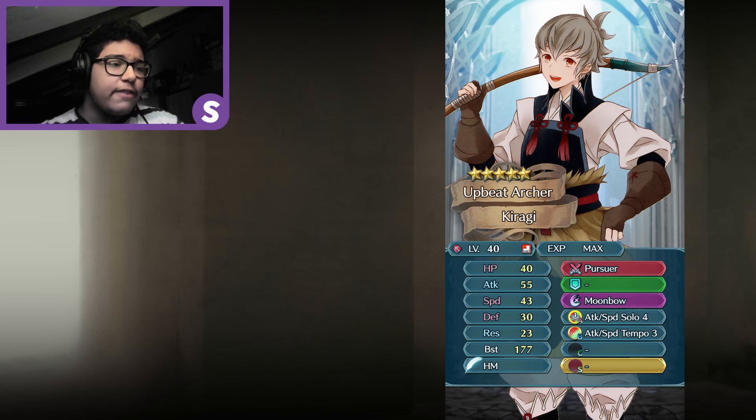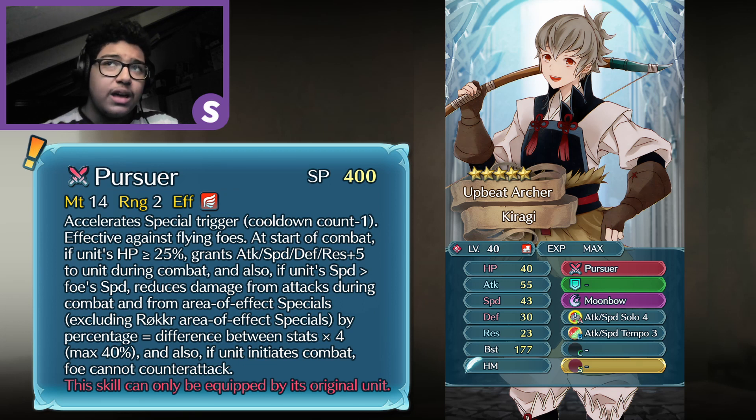For his kit I gave him a personal weapon called Pursuer. This weapon is a Yumi and is only attainable by Snipers in Fates, but since Kiragi can become a Sniper I decided to give it to him. Pursuer has 14 Might, range 2, and has Slaying which accelerates special trigger cooldown count by minus 1. It's effective against flying. At the start of combat, if his HP is 25% or higher, he gains Attack, Speed, Defense, and Res plus 5 during combat. Also, if his speed is higher than the foe's speed, he reduces damage from attacks during combat and from area-of-effect specials by the percentage difference in stats times 4, max of 40. If he initiates combat, the foe cannot counterattack.